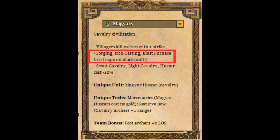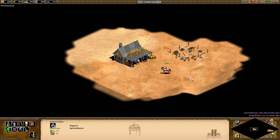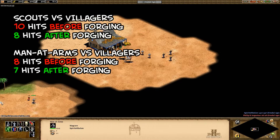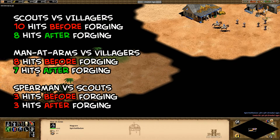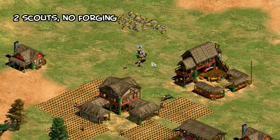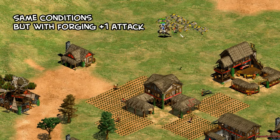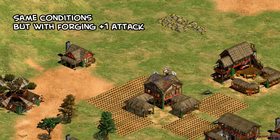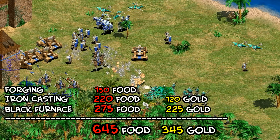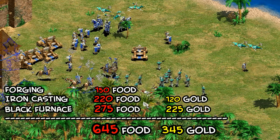The third bonus is that forging, iron casting, and blast furnace are free. You have to build a blacksmith first to get this, and as soon as you make your blacksmith, they're instantaneously researched for free and your scouts go from 5 to 6 attack. Depending on which units are matching up in the feudal age, forging can help sometimes and sometimes it doesn't make a difference. In one test, having two scouts without the tech meant the villager survived, and then with the tech under the same conditions, she didn't make it. In the end, if you're up to the imperial age, you'll have saved 645 food and 345 gold.